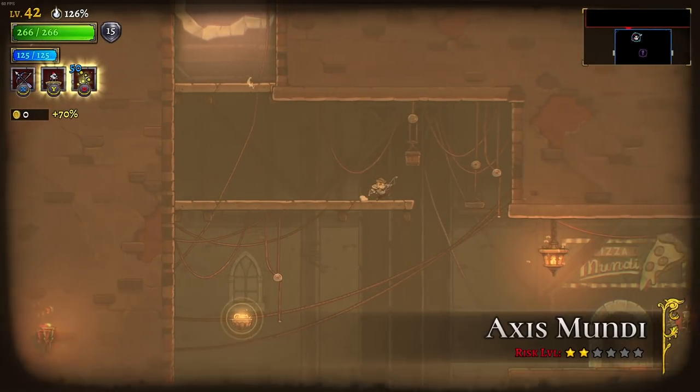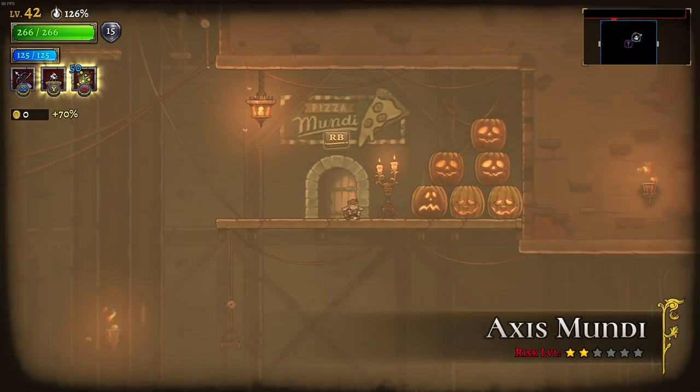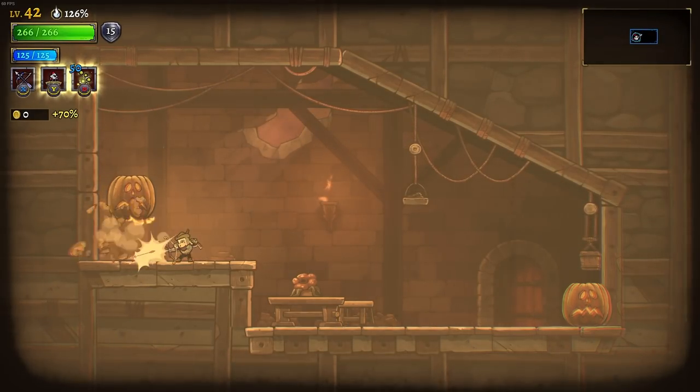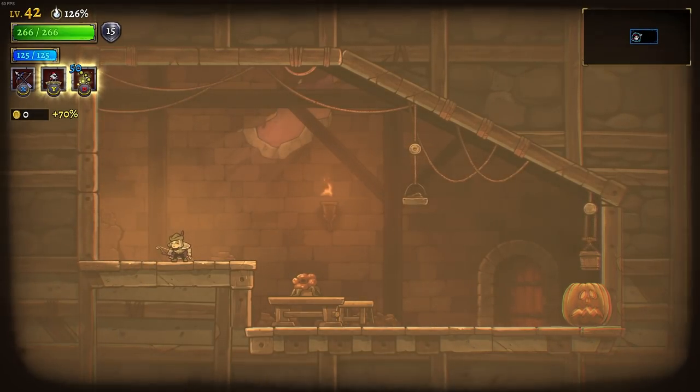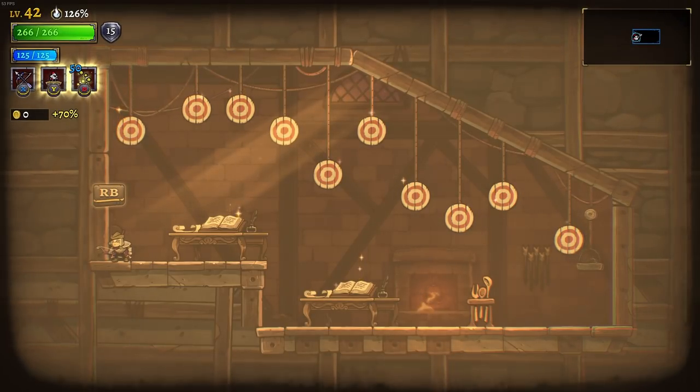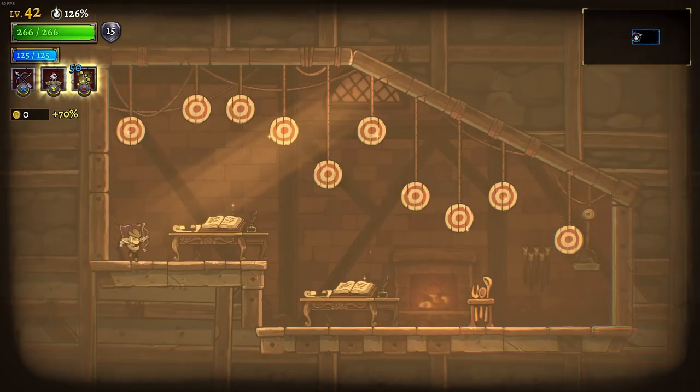Inside of Axis Mundi, we of course already know about the Pizza Girl home. However, if we break these pumpkins — which may not be in your game because there's a seasonal thing — over on the left-hand side, there is now an entrance we can go in. You might be able to guess what needs to happen now.